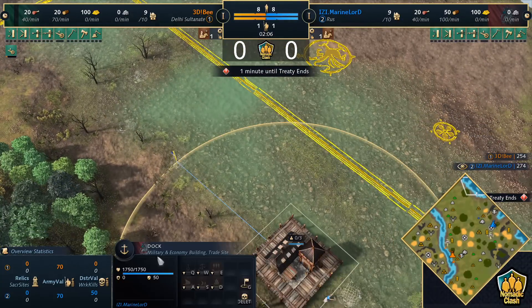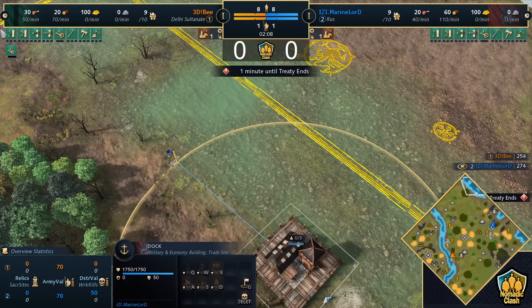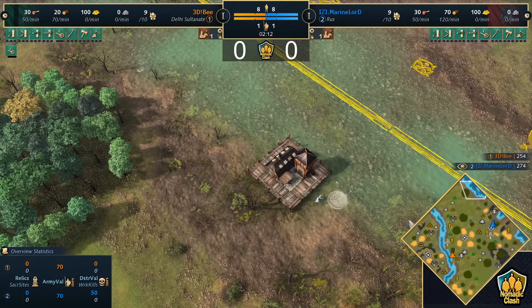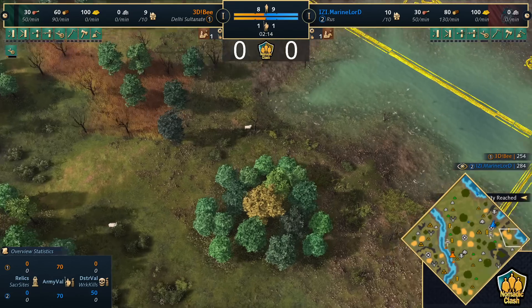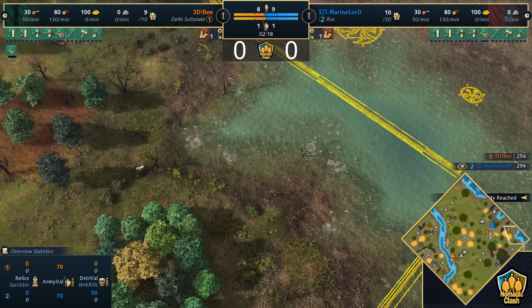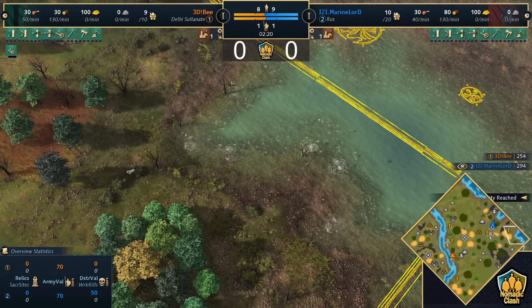That's pretty unfortunate for Marine Lord. At least they are Roost fishing ships, so they won't have to move far when gathering the fish. And we've also got six shoreline fish over here as well, so Marine Lord's side does still have some pretty decent fish.